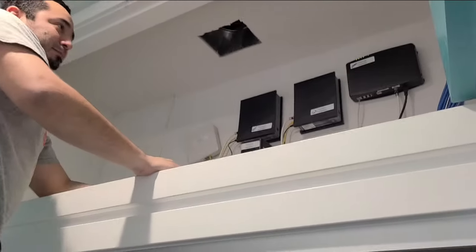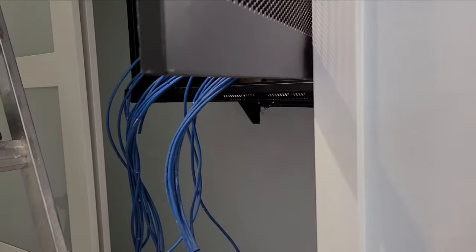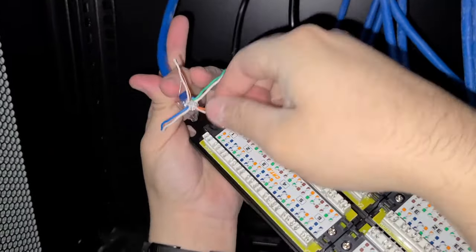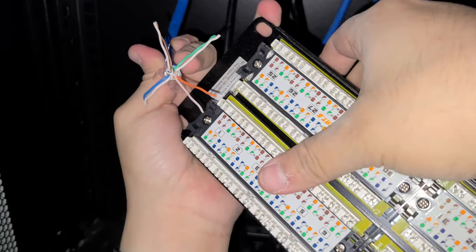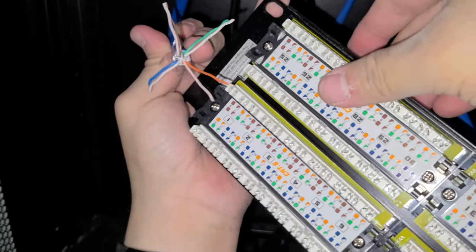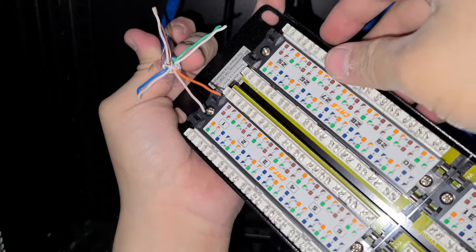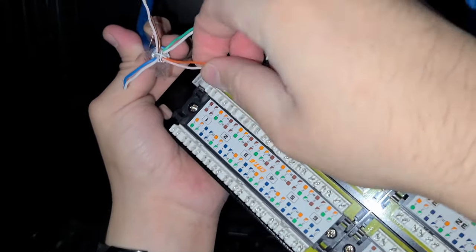We're going to start running the cables from the top all the way down to the cage. We ran these cables from up top and pulled them down — now they're ready to terminate on the patch panel. The patch panel is configured for both T568B and T568A standards. In our case we're using T568B, so the orange pairs go on positions one and two.